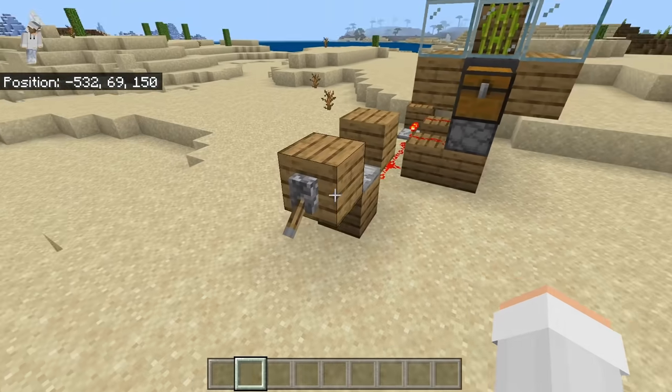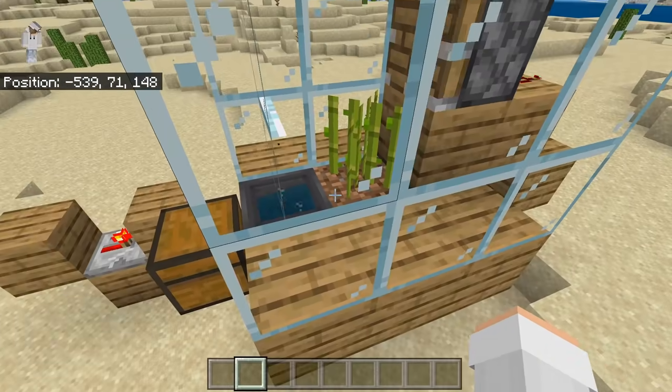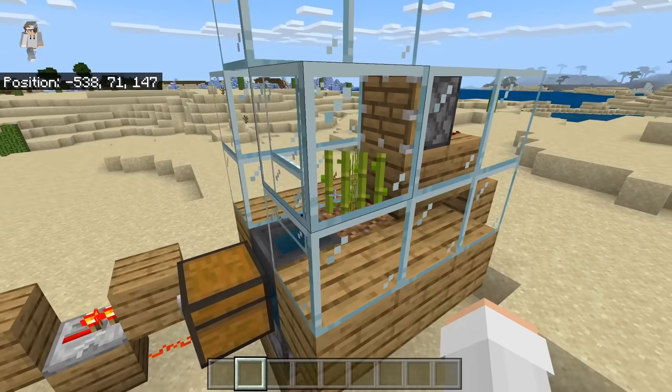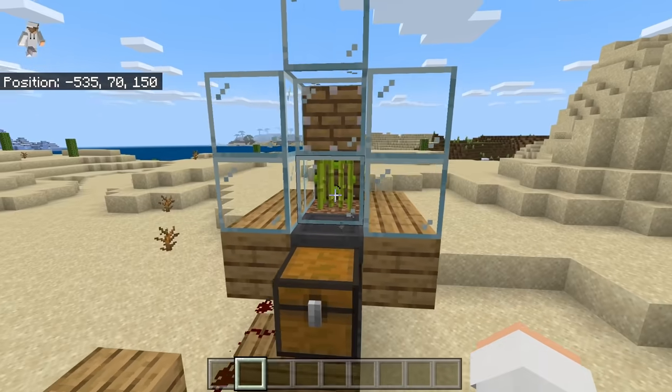To use this farm, all you have to do is flick this lever — it should activate the system. How it works is water causes the sugarcane to grow by getting toggled back and forth. Then this piston will harvest all the sugarcane. Every few seconds, sugarcane should grow, then get automatically funneled into this hopper, which will then get funneled into this chest.